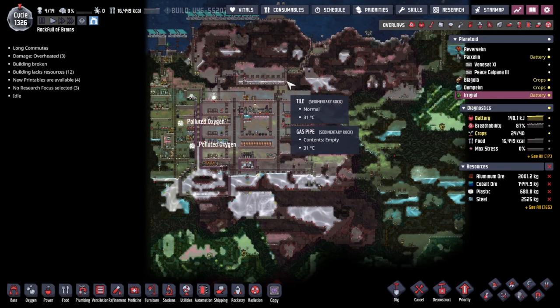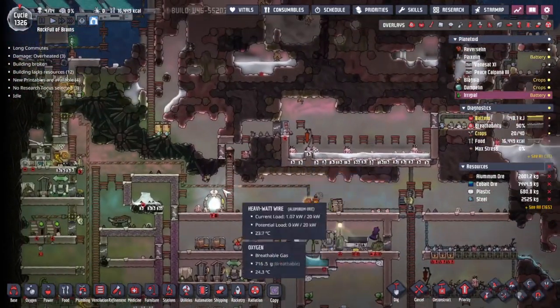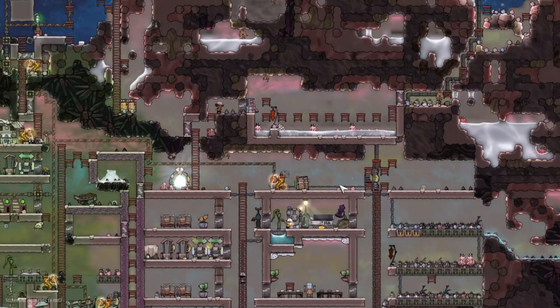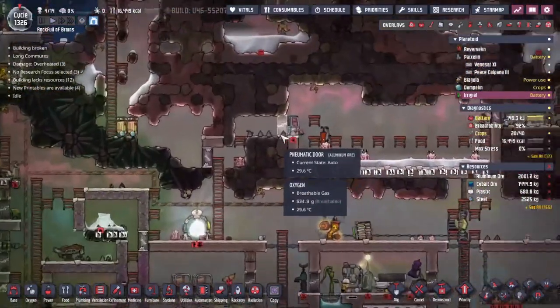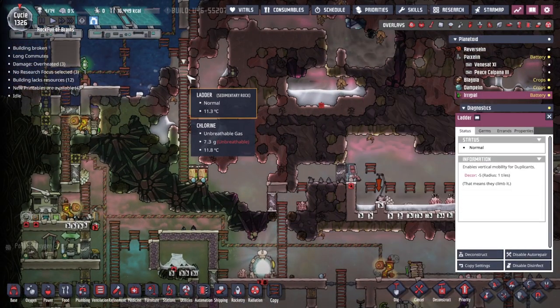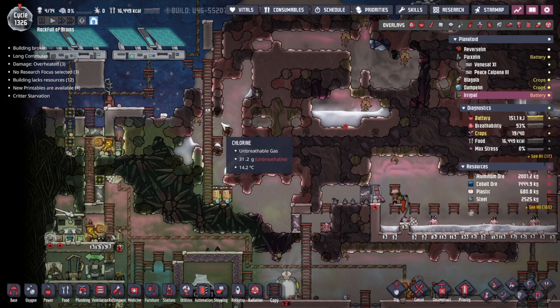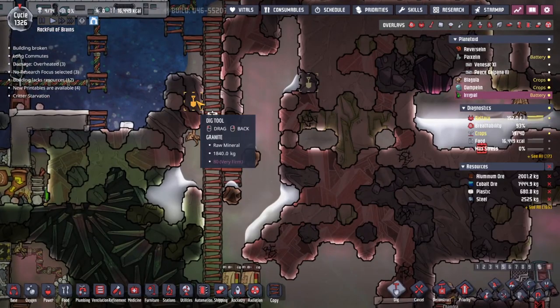Here is where we're going to spend most of our time today. I want to make some better poke shell farms - we could very easily convert this top area here into a selection of poke shell farms, and that's what I'm going to do. First thing I'm going to do is relocate this airlock - we're going to deconstruct this tile here.